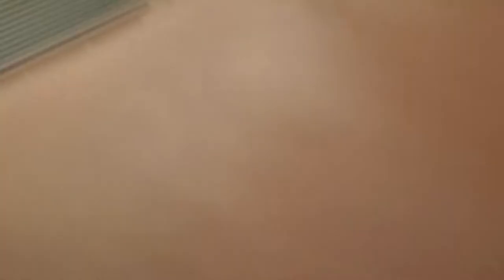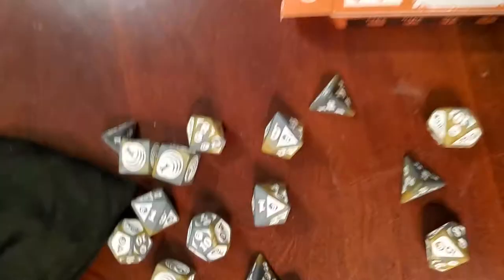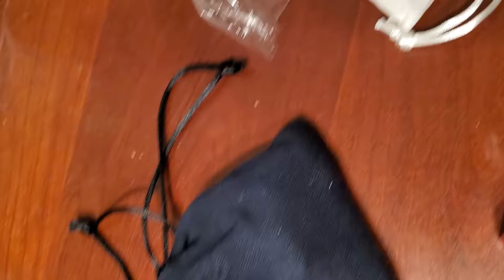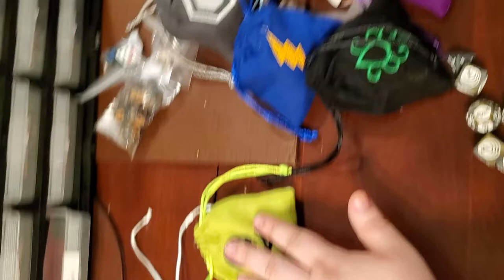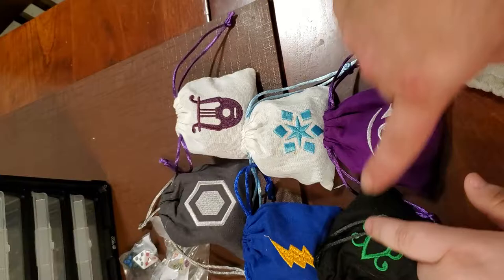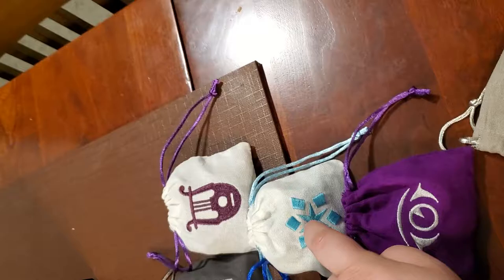These actually come with multiple dice to a pack. All the packs that we ended up getting were: Necrotic, Radiant, Acid, Poison, Psychic, Thunder, Force, and Bard — which is actually the only one that came with some d20s because we ordered them that way. We also ended up ordering extra Ice dice.